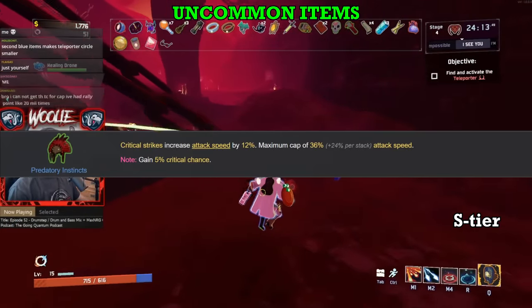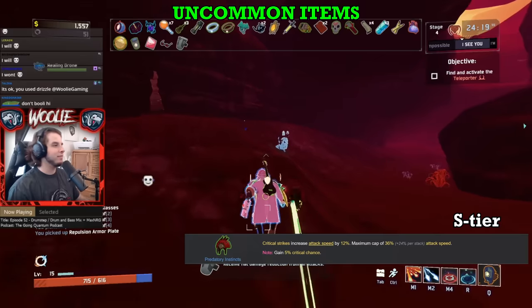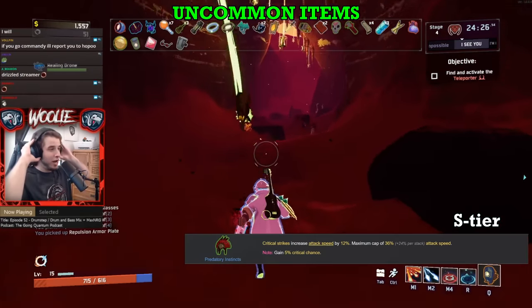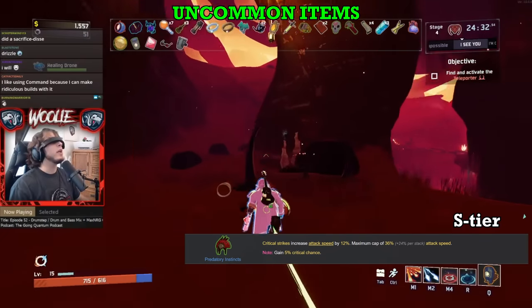Next, Predatory Instincts. Yet another source of attack speed and in my opinion the best one. The more you crit, the more attack speed you get. Crit is plentiful enough to come by, so maintaining your stacks of Predatory is deceptively easy. And once you do reach capped crit, there is no stopping the flurry of hits coming the enemies' way. I highly recommend holding off on extreme amounts of Syringes due to the consistency of Predatory Instincts.